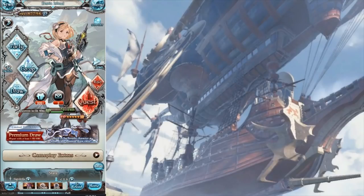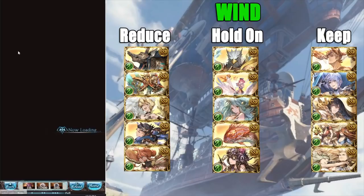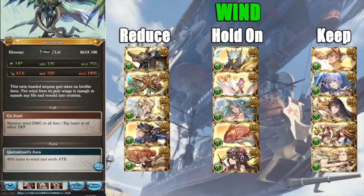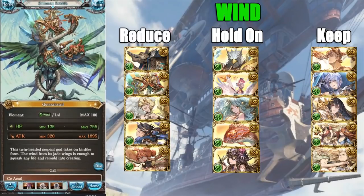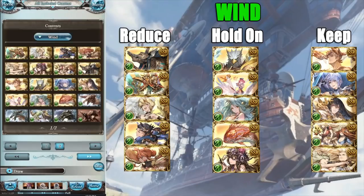First, we'll be taking a look at the wind element, starting with Quetzalcoatl — I know I pronounced it wrong, but generally it's garbage. It does have a possibility to get a four-star, which it currently does not have. It seems to be a more defensive summon with a chance of getting armor buffs, but Rose Queen already does things like that and gives revitalize and defense boost. So there's no real point keeping it around — you can safely reduce it, just keep in mind it doesn't have a four-star.